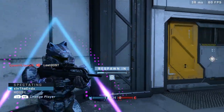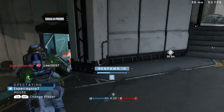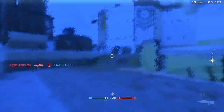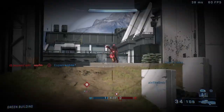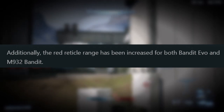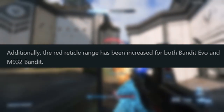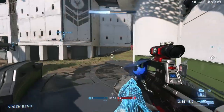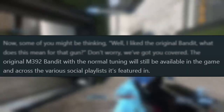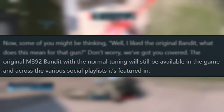You can also get de-scoped when zoomed in with the Bandit Evo, which makes sense because with most scoped weapons in Halo you get de-scoped whenever you're shot. The red reticle range also got increased for both Bandit rifles. As for what's going to happen to the default Bandit rifle now that we have the Bandit Evo, it will still be available in social playlists.